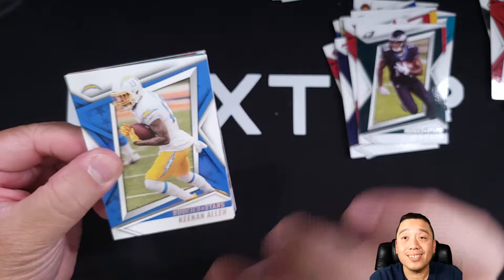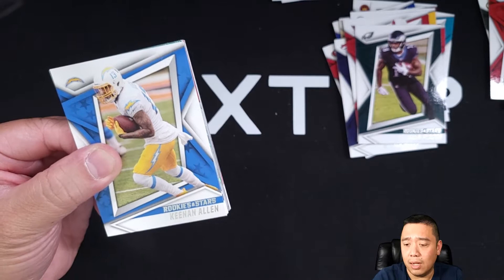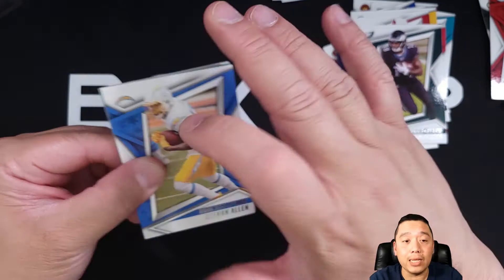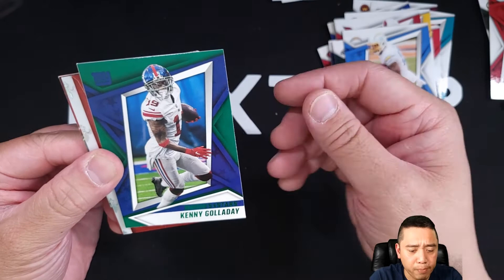Let me pull — I think these are like the inserts or parallels on this one. It's not mentioned on the pack actually. The only thing it says here is 'Unwrap 12 of the hottest rookies.' Like I said, I don't really bother reading all these things on the back of the label — I just open and rip it. Anyway, Keenan Allen. Let's see what's this — oh, like a green parallel. Kenny Golladay, green.